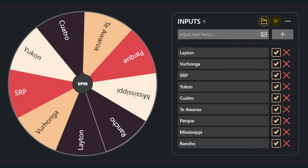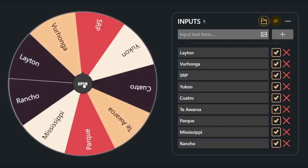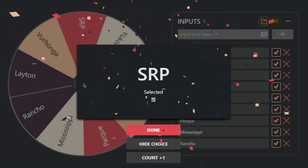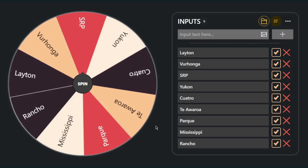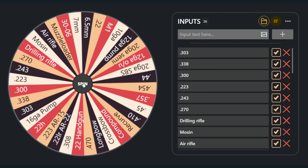Hello everybody, we are back on theHunter: Call of the Wild with the next episode of the random wheel. Let's hope that today it actually ends up giving us some decent guns with decent scopes — we've been getting screwed over the last few episodes. Let's go ahead and spin for the reserve and see if we can at least get a good map. We got SRP! It's been a while since we got Silveridge Peak, so I'm actually pretty happy with that.